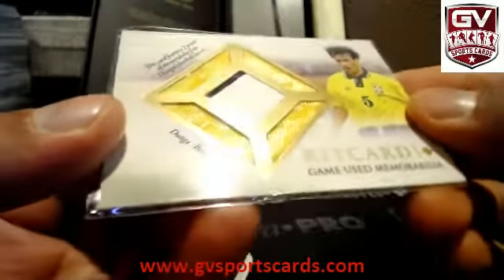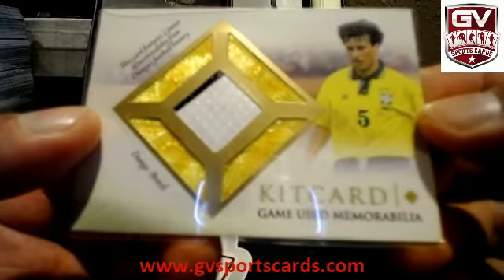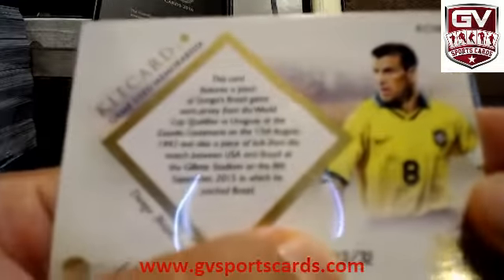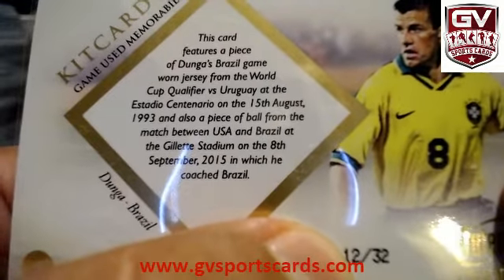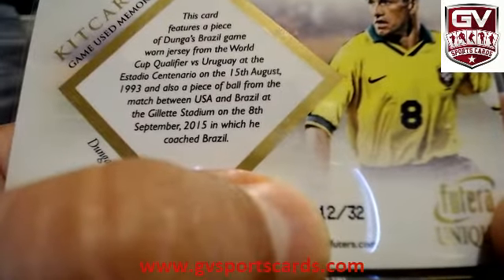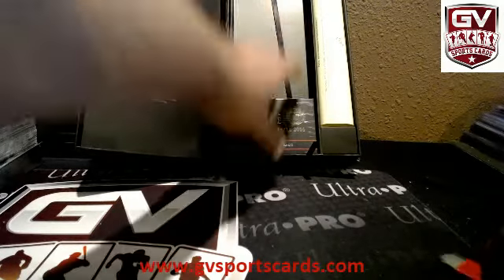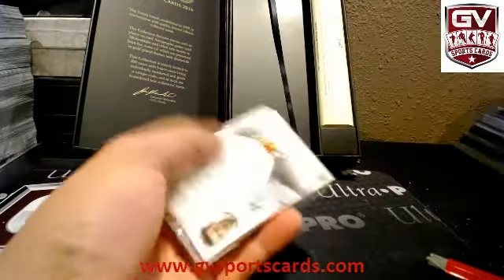Oh, these are the nice ones. No way — that is sick. That is nice, dude. For Brazil — Dunga in Brazil. Card features two pieces of memorabilia from Dunga's football history. That is disgusting, man. Number 2 of 32. This card features a piece of Dunga's Brazil game-worn jersey from World Cup Qualifier versus Uruguay, 15th of August 1993, and a piece of the ball from the match between USA and Brazil, September 2015, which he coached. Nice. 12 of 32. That is sick.